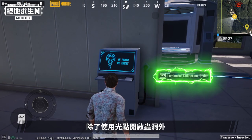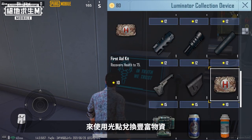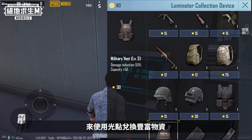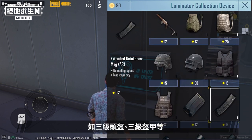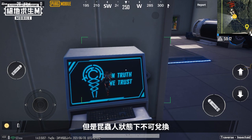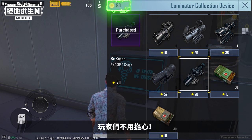Luminator points can not only be used to open wormholes. In your normal form, you can use the luminator collection device to collect luminator in exchange for loads of items. These redeemable items include level 3 helmets, level 3 armor, and more, but they cannot be redeemed when in insectoid form. After returning to your normal form, you'll regain your luminator points, so don't worry about losing them.